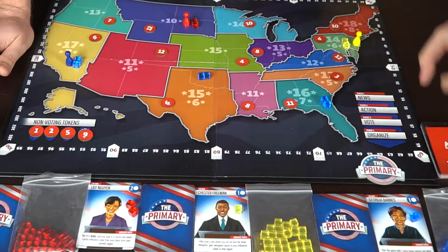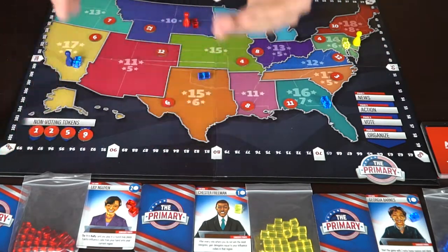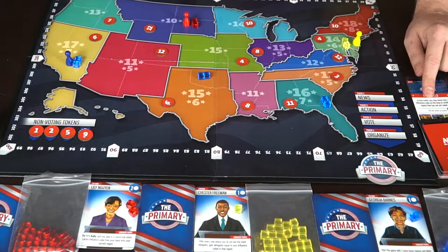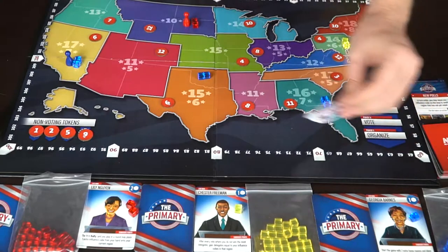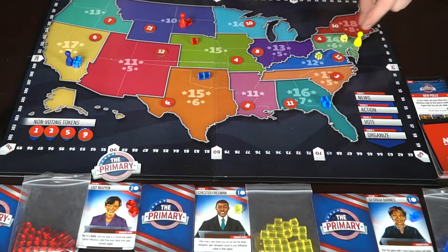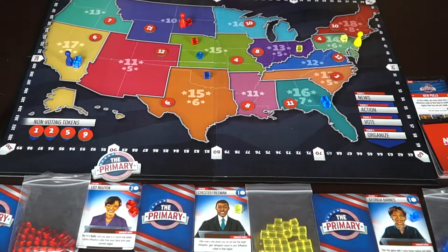The round markers are set up and now the news phase begins — flip over the first news card to see what happens. This one says: 'News polls — in turn order, you may move any one influence cube on the map to another region that has not yet been voted on.' So everyone in turn order moves a cube. Lily, as first player, moves a cube to four since that's close to the next voting region. Cheshire Freeman moves one, then Georgia selects one as well.